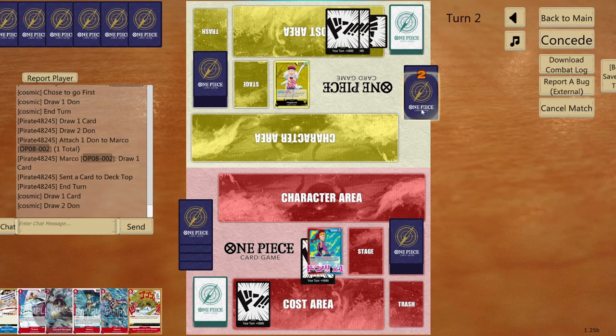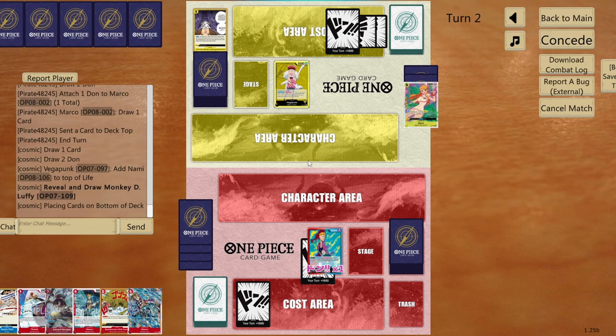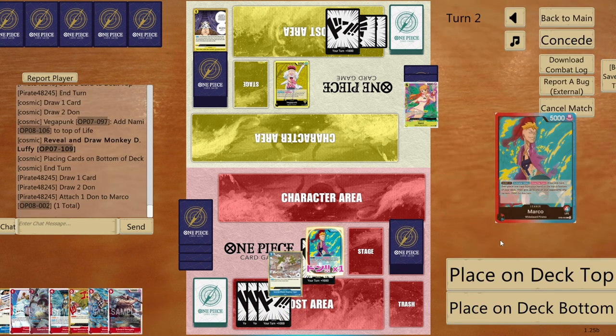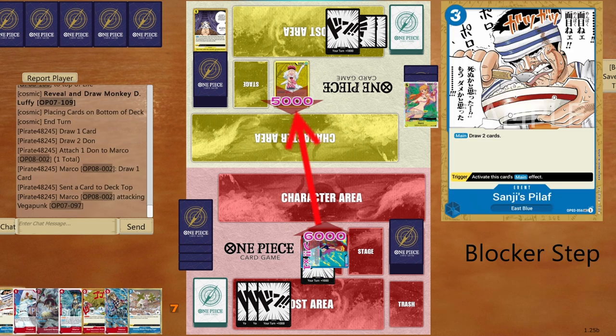Opponent places a card into play but didn't use the leader's effect — that's to our advantage. We deploy Marco and use event cards to draw. We get Newgate back — use leader's effect to place Newgate on top, choose no enemy, go six to life, then use Sanji's Pilaf to draw two more cards.